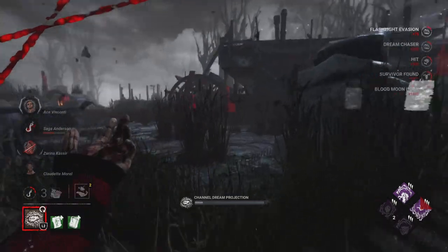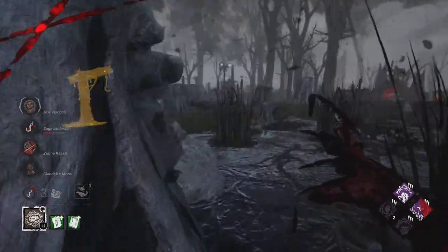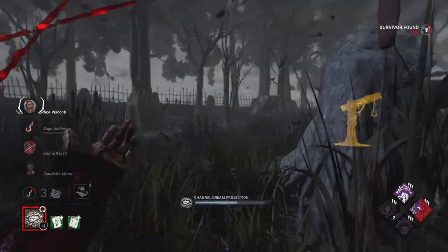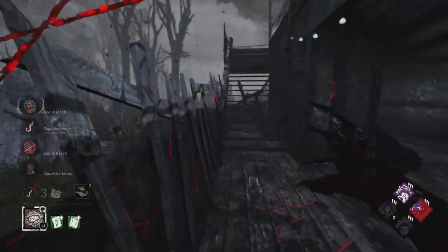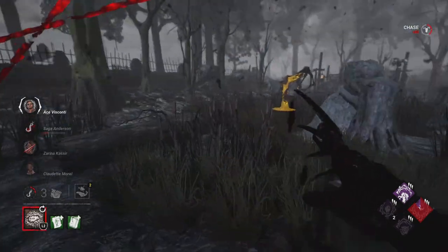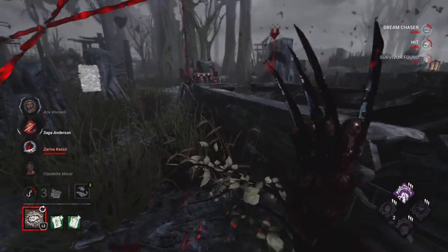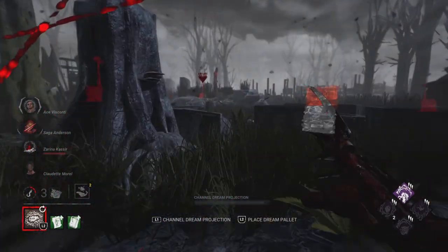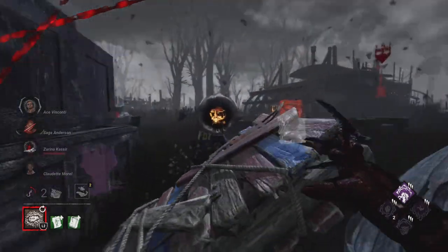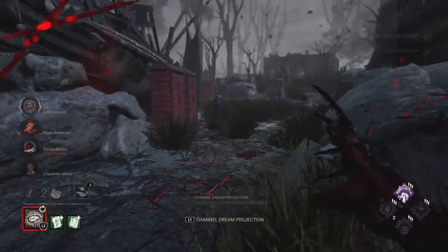I've heard another creator say 'oh you get like 12 seconds from Grim Embrace, that's a lot if you add them all up.' But that's 12 seconds per hook — if you're playing an M1 killer, 12 seconds is not a long time at all. As you can see it's a very tough map and they definitely came in here to sweat. That's why I just play it the way I really want to. Another gen is already done — we're pretty much at one gen.